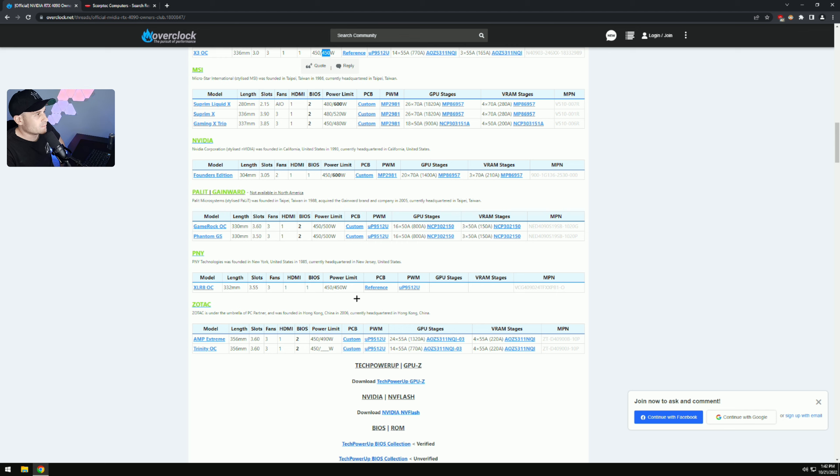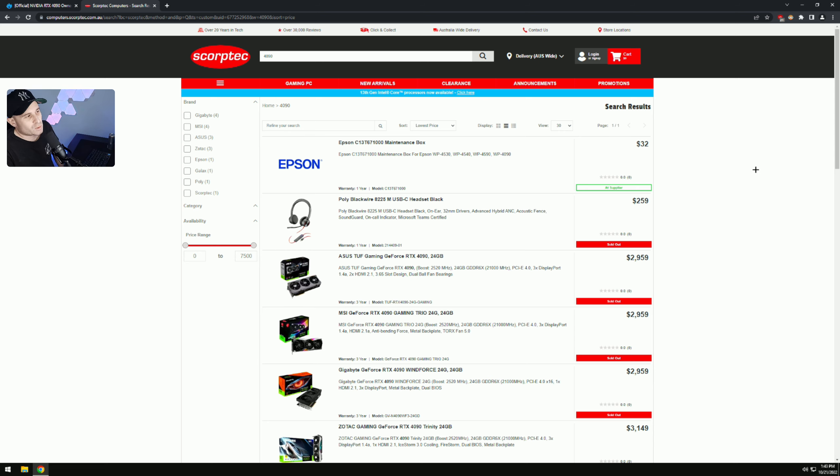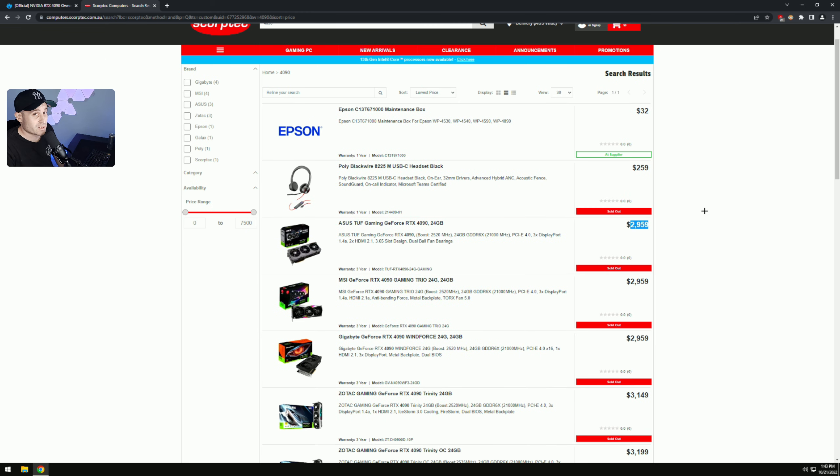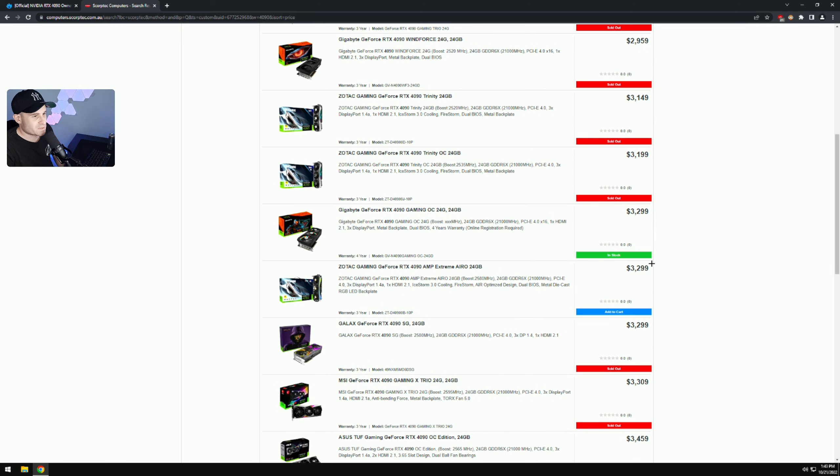I went ahead and got the Gigabyte Gaming OC. I genuinely hate Gigabyte as a company, but it was the cheapest card I could find with a 600W BIOS. They're not selling Founders Editions here in Australia, which is a big bummer. Looking at Scorptec — this is an Australian retailer, prices in Australian dollars — the ASUS TUF was actually going for $3,500 at the time on this site. It's funny how the price has come down.